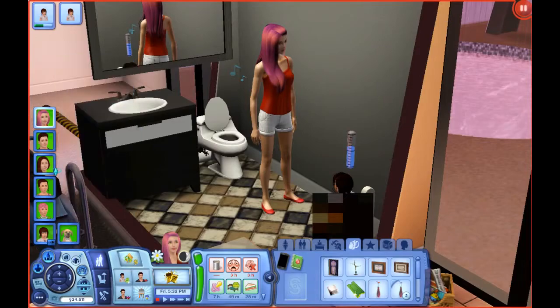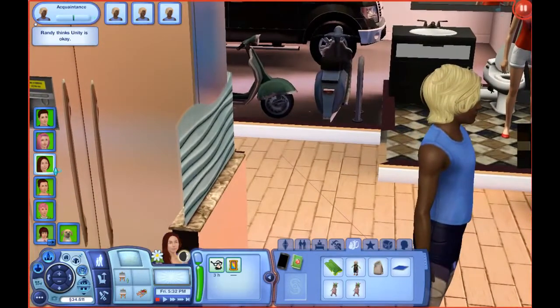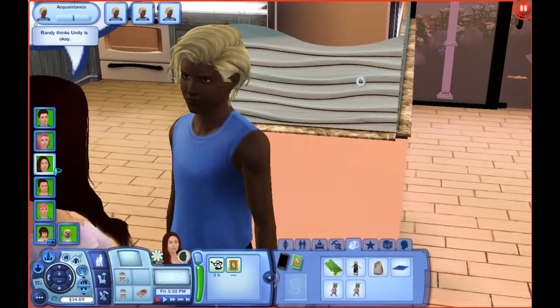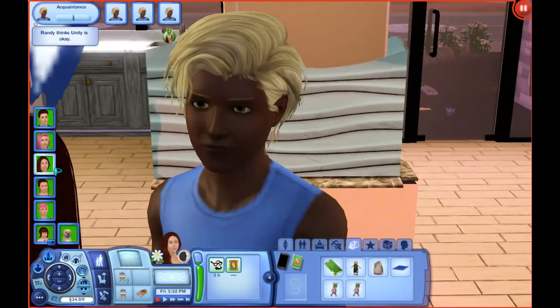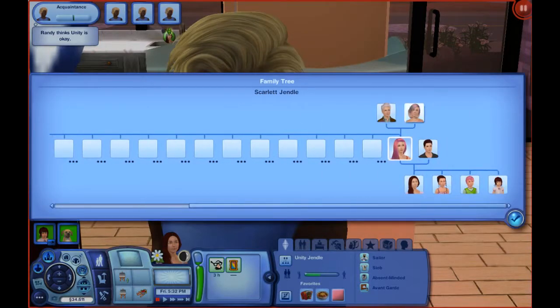There's a little group symbol over here by Unity. Unity has met a boy at school! His name is Randy Chavez. Now, if you guys remember Keeley — I believe that was her name — I can't remember, to be honest.